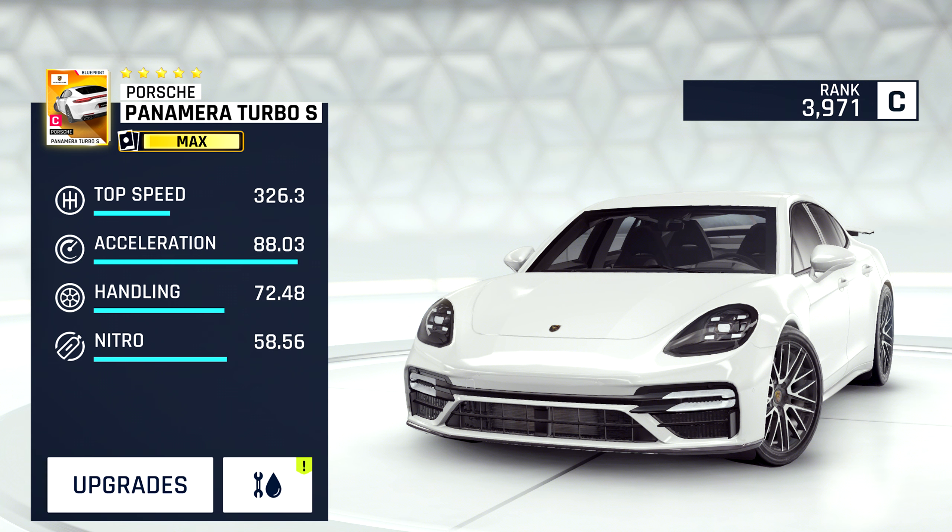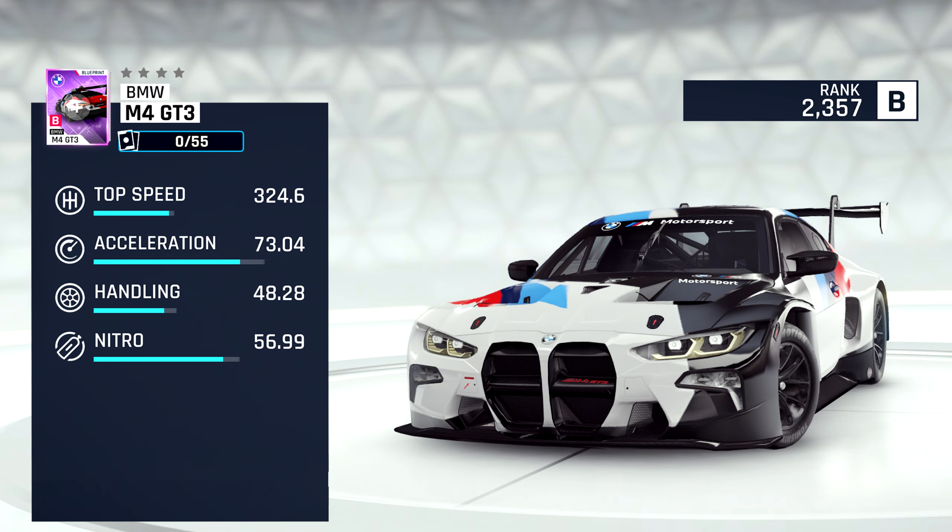Moving on to another car also in Class C, we have the Porsche Panamera Turbo S. This car's stats are similar to those of the Corsa but slightly better in all aspects. The standout of course is the acceleration — this is the highest acceleration in Class C and in the top 10 of the game. You'll be able to unlock this car via a key hunt, and I wouldn't be surprised if it becomes the new C-Class king on some twisty tracks. It'll definitely be good in multiplayer too.